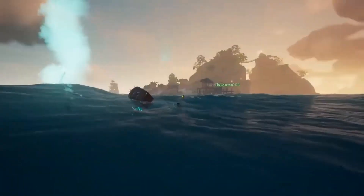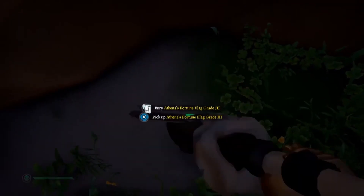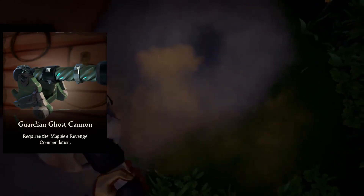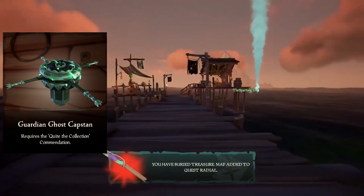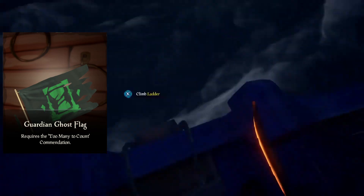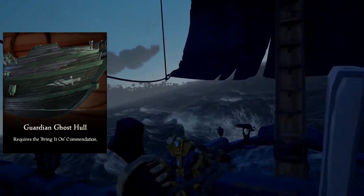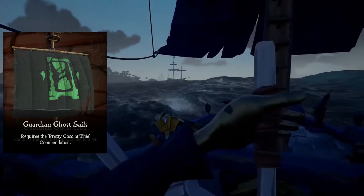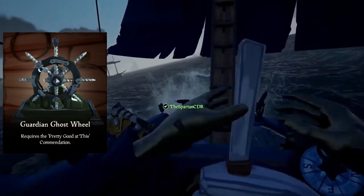Our final set is the Guardian Ghost Ship Set, which is a really cool-looking set. Similar to the other Guardian Ghost items, this requires completing a lot of Commendations that require the Ghost Curse. The Guardian Ghost Cannons require the Magpie's Revenge Commendation. The Cap Stand requires the Quite the Collection Commendation. The Figure Head requires the Pretty Good at This Commendation. The Flag requires the Too Many to Count Commendation — and I really like how that flag looks. The Hull requires the Bring It On Commendation. The Sails and Wheel both require the Pretty Good at This Commendation.